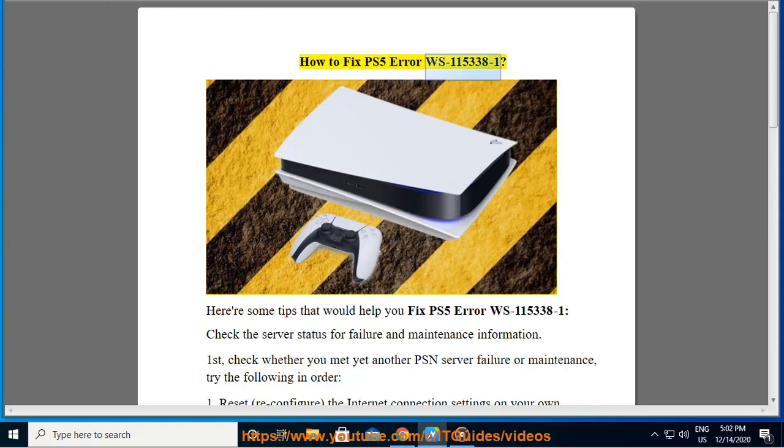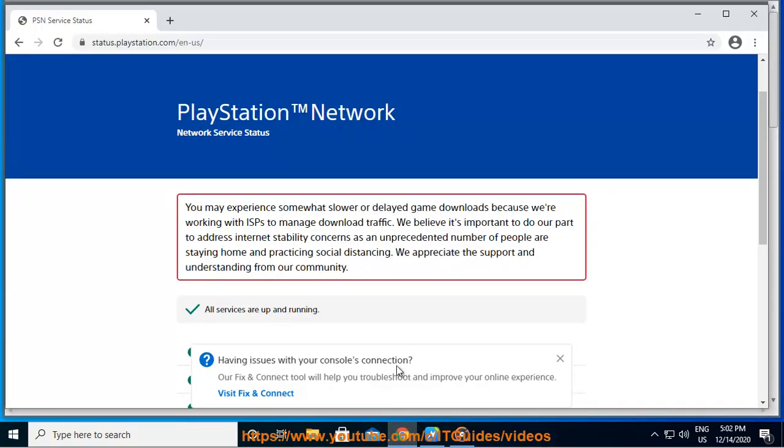How to fix PS5 error WS-115338-1. Here are some tips that would help you fix PS5 error WS-115338-1. First, check the server status for failure and maintenance information — check whether you have encountered a PSN server failure or maintenance.